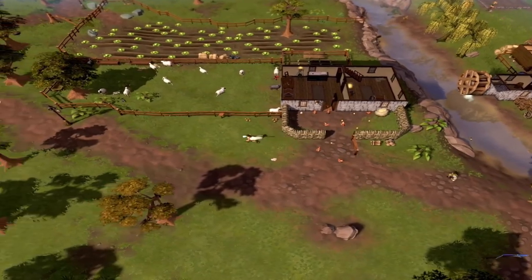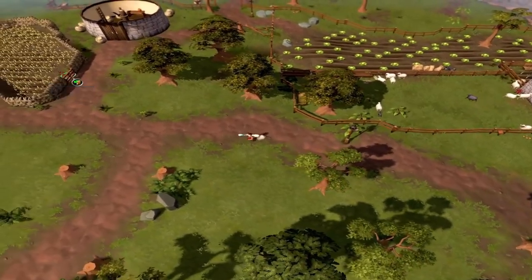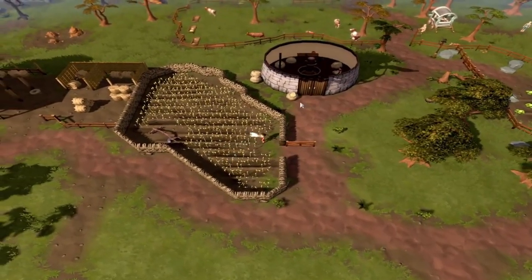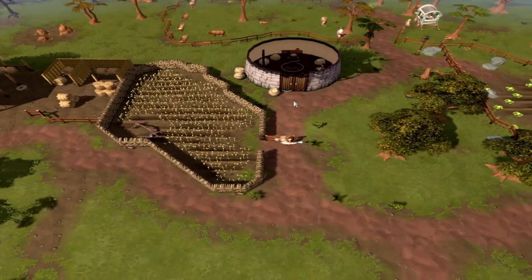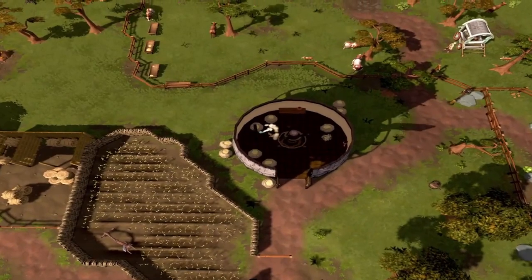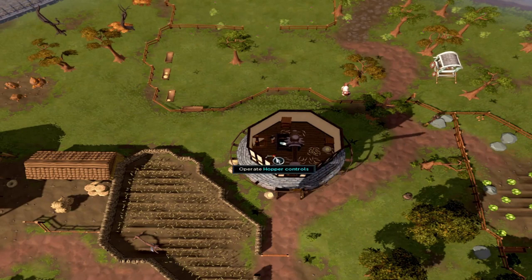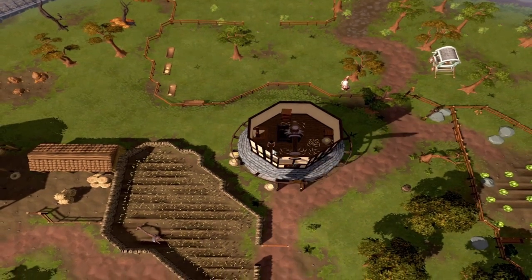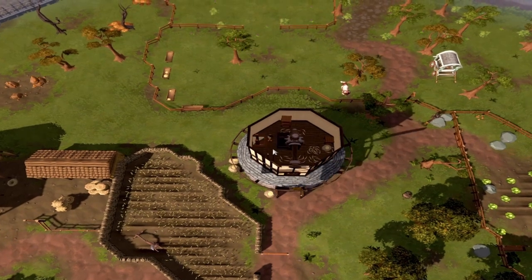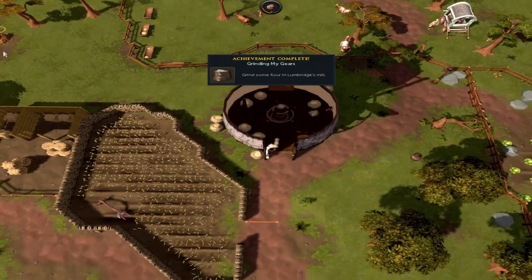Go west and use your empty pot — do not drop it. Open the gate to the wheat field and pick one wheat. Go north, enter the doors, right-click the ladder to the top floor, use the grain on the hopper, and then click the two levers south of the hopper. Right-click the ladder again to the bottom floor, then left-click to collect. You've completed getting a pot of flour.